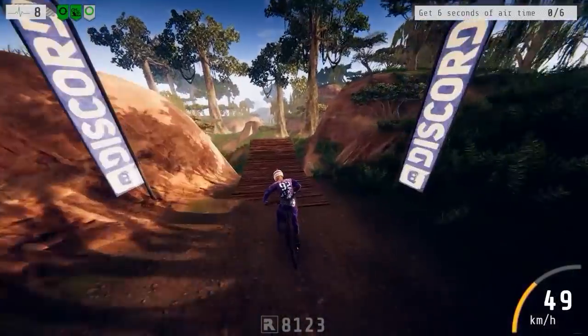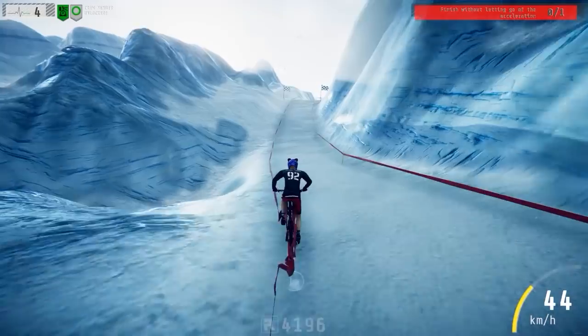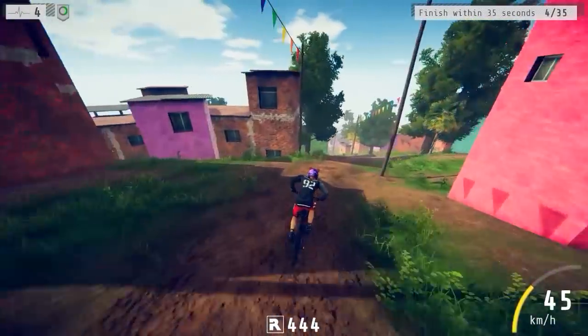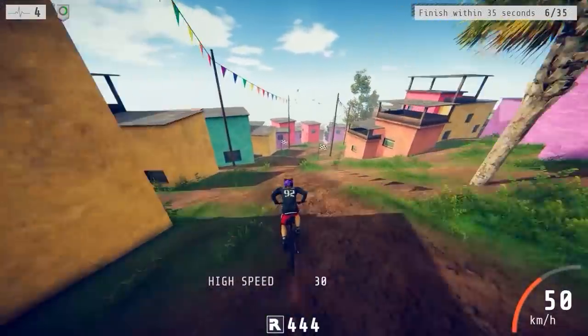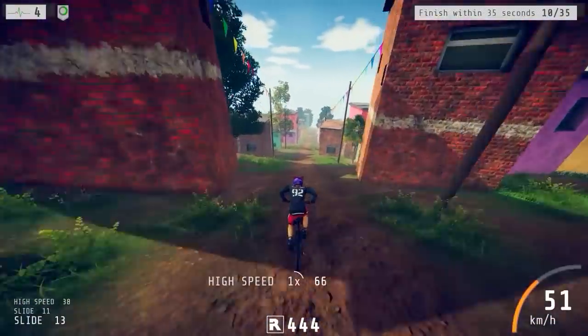Descenders is split into eight different locations, taking us to the jungle, desert, snowy mountains, and even down through a village. It's not just a nice mix of terrains, but also a way for the game to introduce new obstacles and stunt jumps in each location.